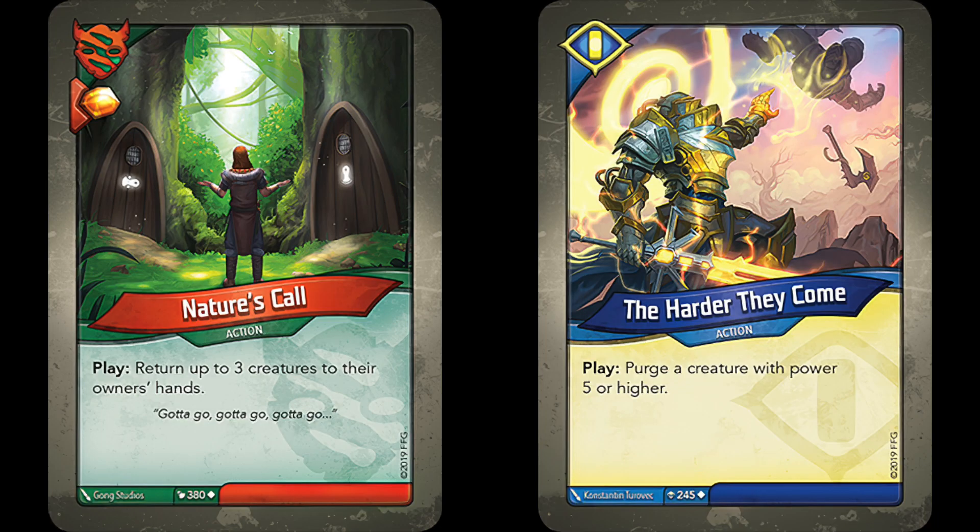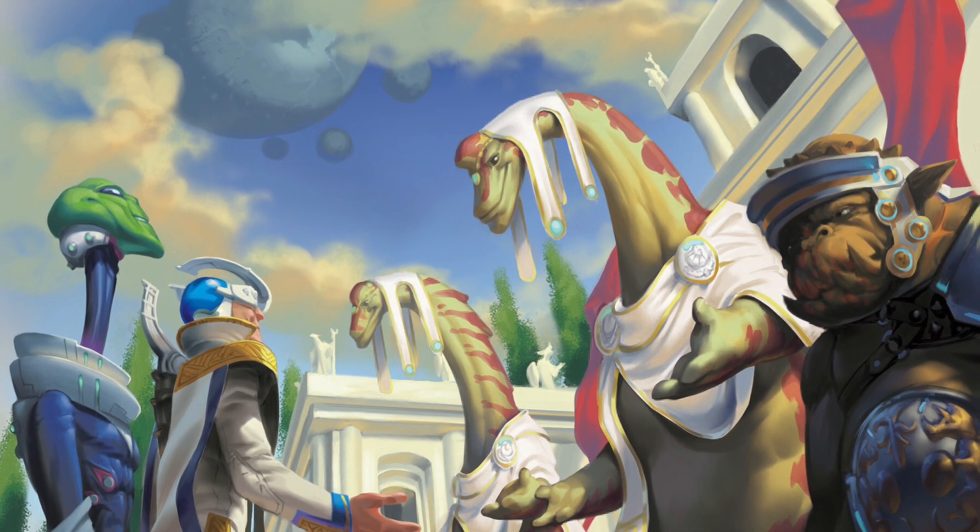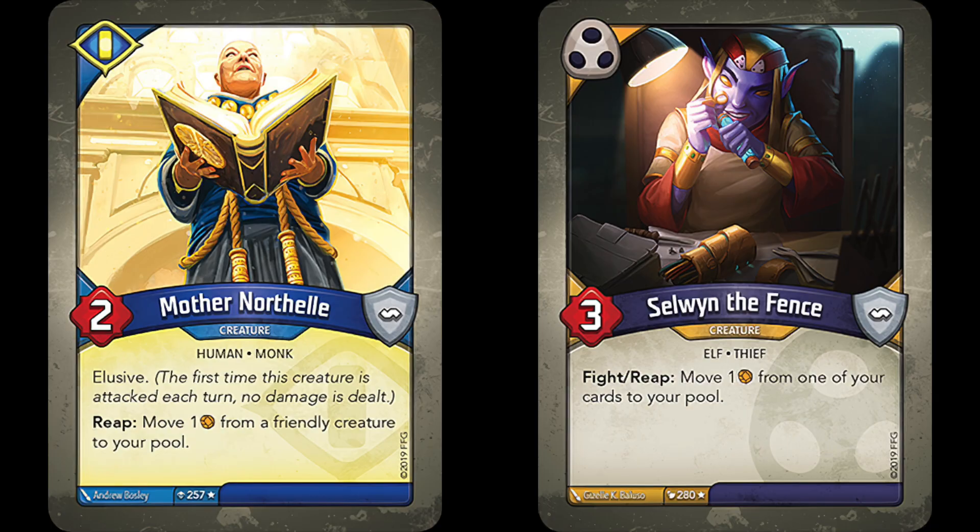Their biggest weakness were cards that bounced creatures back to hand or purged them, bypassing those pesky destroyed effects. Needless to say, they were an absolute powerhouse. We had seen glimpses of this sort of potential in past sets, with cards like Mother Northell and Cell and Defense, but nothing at this level.